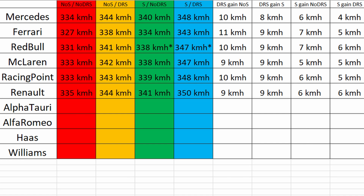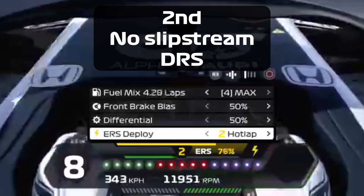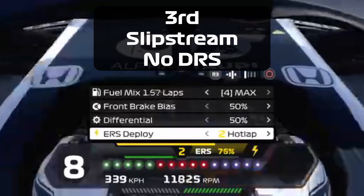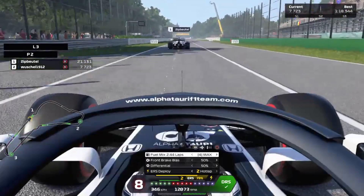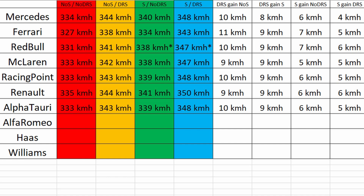The gains for the Renault are quite similar to the rest of the cars, but the Renault is definitely the fastest car in a straight line — 335 kilometers per hour with no slipstream and no DRS, and 350 kilometers per hour with DRS. Also, the Alpha Tauri gains 10 kilometers per hour from DRS and just 6 from the slipstream. I was really impressed by the top speed of the Alpha Tauri — I didn't notice it had such good high speed until now.